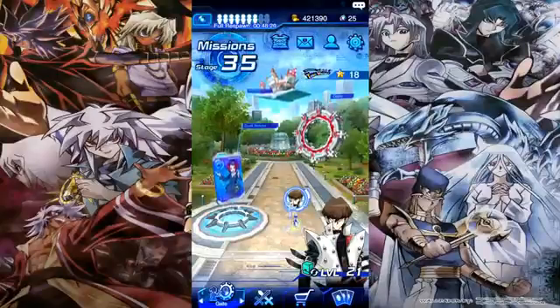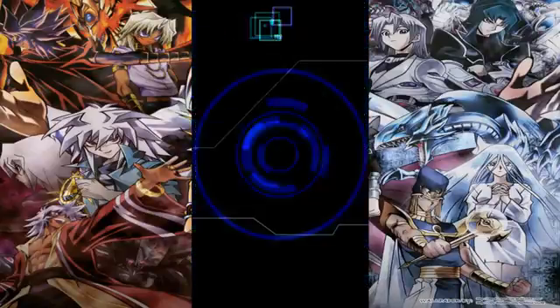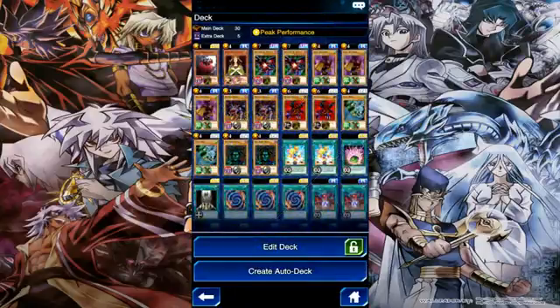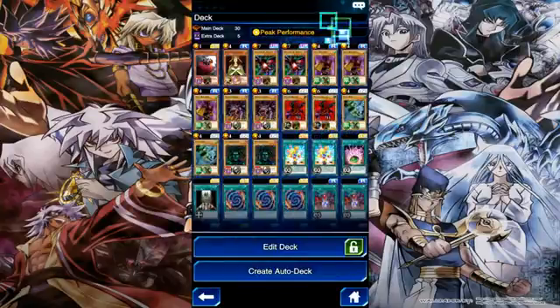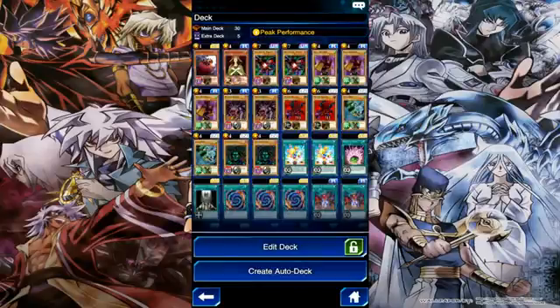Welcome back guys, today I'll be doing a video on my new fusion deck. I'm using Seto Kaiba because of his skill Peak Performance. My deck is based off of Skull Red Bird, which is a winged beast. Using the Peak Performance skill, my winged beast and dragon cards can gain an extra 200 attack and defense, which gives them higher stats.